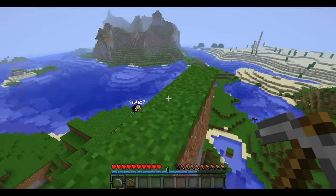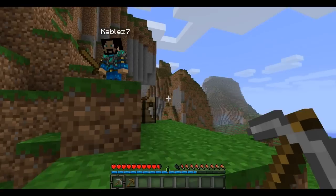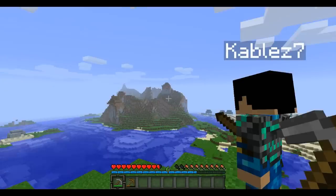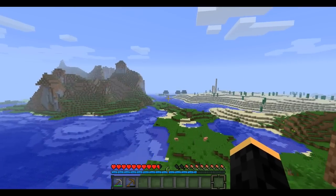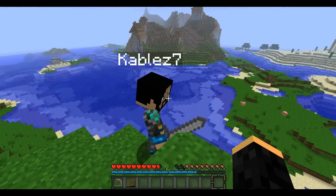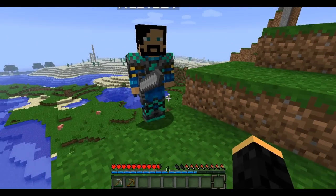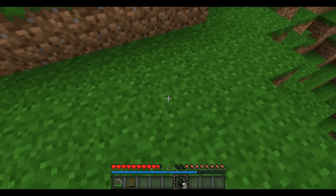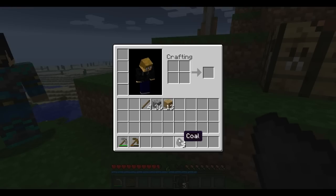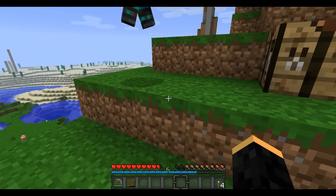You can also mine iron ore with a stone pick. Iron ore just looks like coal but has little grey bits in it. Nice job — you just leveled up from wood to stone. Now, your main goal should probably be finding some sheep, unless it's getting late. If it's getting late, find yourself some shelter and craft yourself some torches. A torch is coal on a stick — it gives you four torches for every one piece of coal. So just with one coal, I can get four torches.